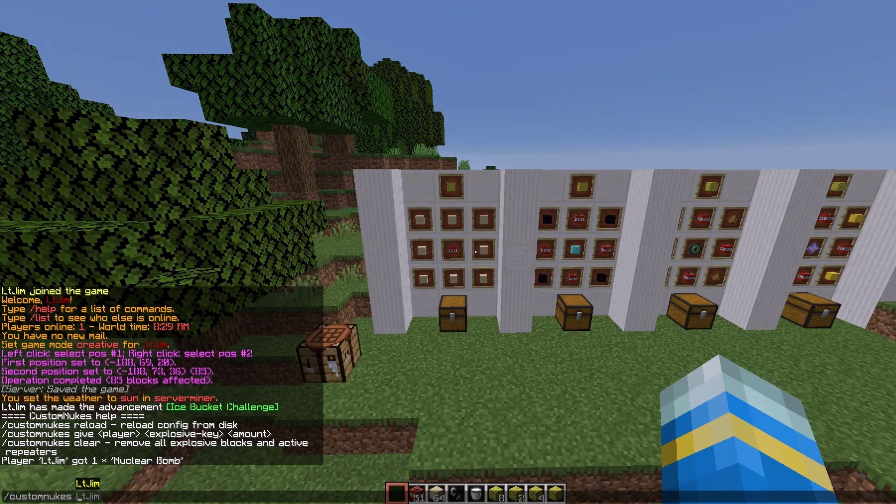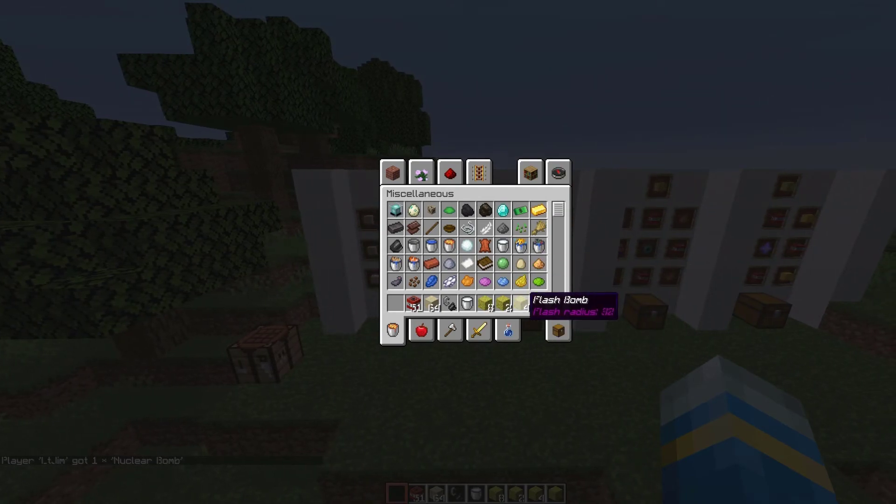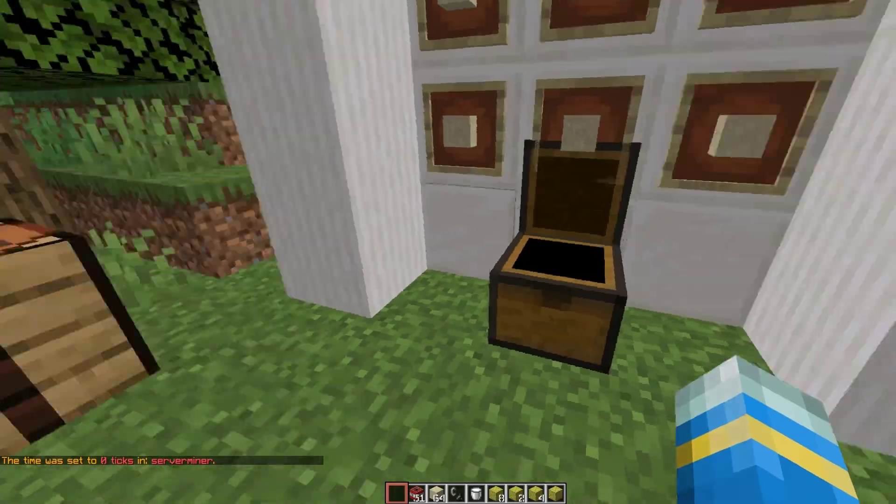If you do slash custom nukes give, followed by your name and then nuclear and one, that will give you one nuclear bomb if you don't want to craft it. As you can see, the item is actually a sponge — so instead of TNT, it is a sponge. But you can obviously change that if you want to.